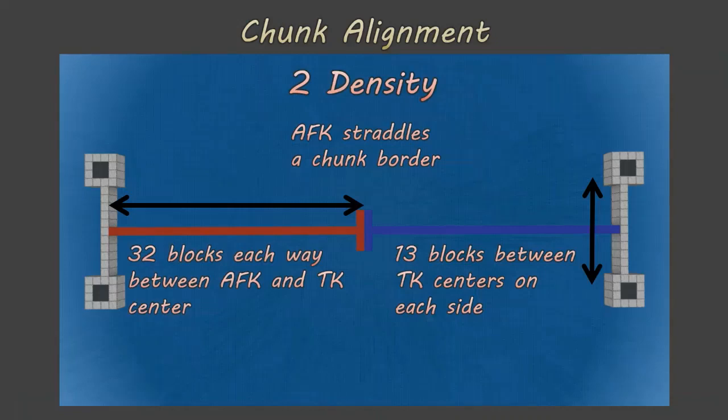If you're going to build one of the larger farms, chunk aligning is essential. For the two density farm, the AFK spot should straddle a chunk border, with 32 blocks each way from the center line to the edge of the inside of the trident killer. There's 13 blocks in between the kill areas of the trident killers on each side. Build the trident killers first with this spacing, then build the double funnel on top and everything will meet together as intended.